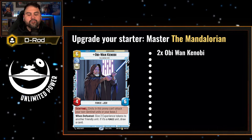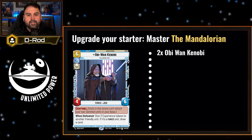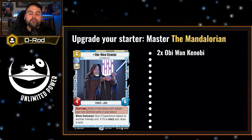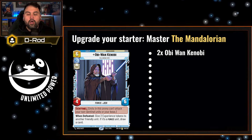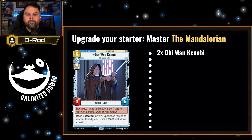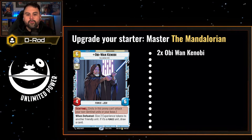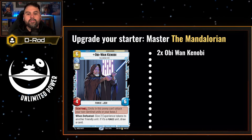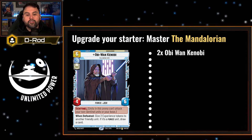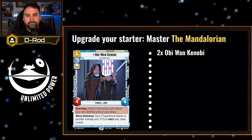The first card we're adding is two rares of Obi-Wan Kenobi. He's a Sentinel, six-cost unit that's a four-six, and when defeated, gives two experience tokens to another friendly unit. Those permanent buff counters are going to really strengthen what you're doing. Grogu gets better, Kuiil gets better. And if you play those tokens on someone like Grogu, Ezra, or Kanan — because they're a Force unit — you can draw a card, and we've already talked about the value of drawing cards in this game.